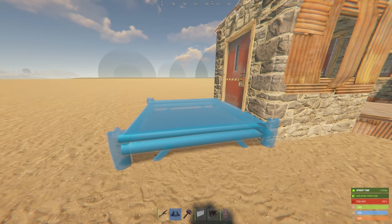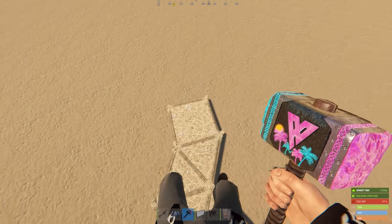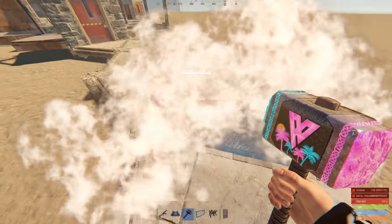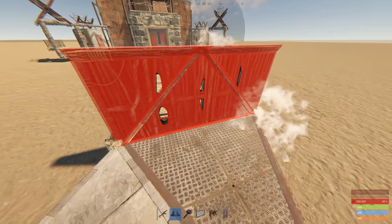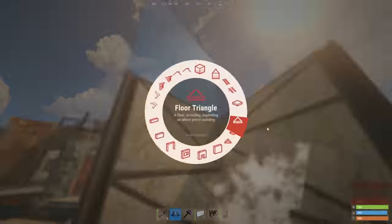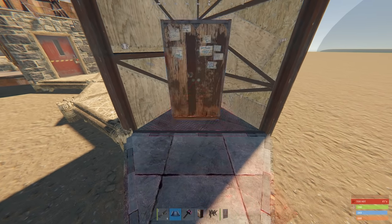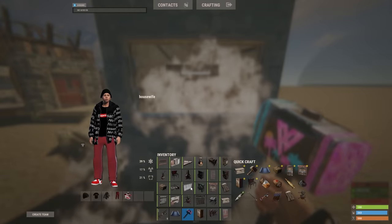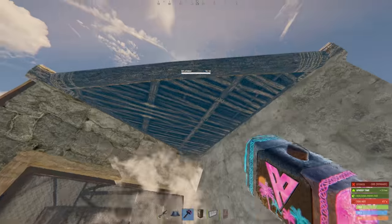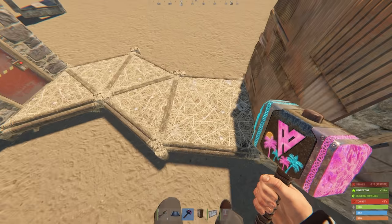Start outside the gatehouse and build this twig configuration: four triangles, then a square at the end, and two triangles after that. Upgrade this first triangle here to sheet and this one to stone. Face towards the base and place two sheet metal half walls on the sheet metal triangle foundation like so — on the right side you can do a full wall, but the half walls on the left side are important, don't miss them. Inside of this space, we can place our TC and window it off with a regular glass window. You could use armored windows instead for a full eight rockets of protection from each TC, but across all three external TCs, even with just glass windows, that's an extra 18 rockets of protection before people can grief the main base.